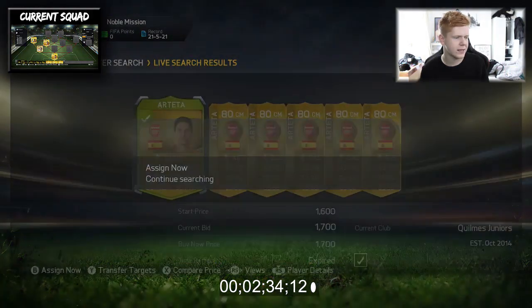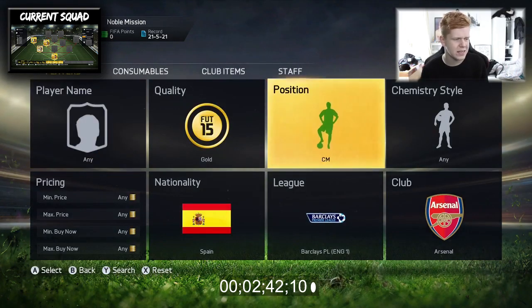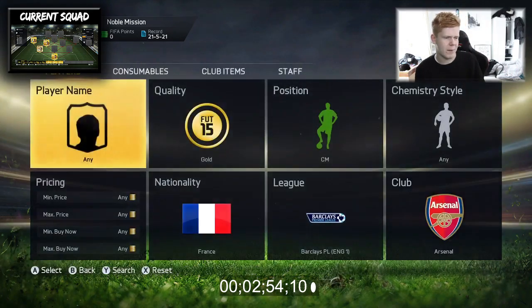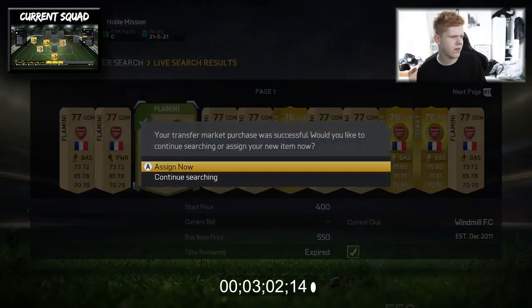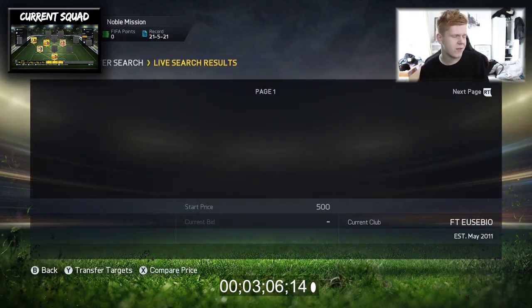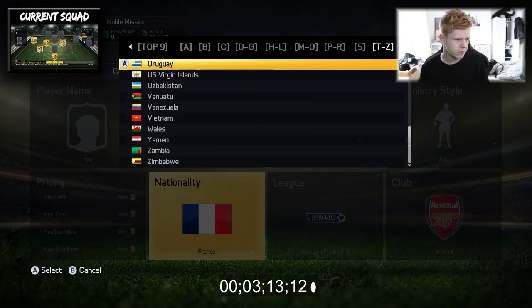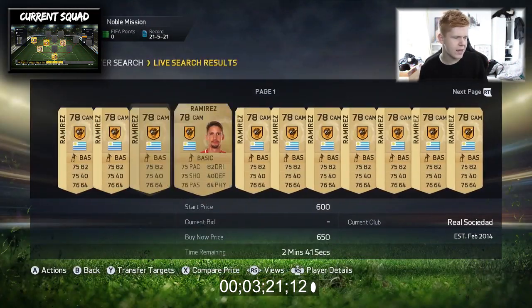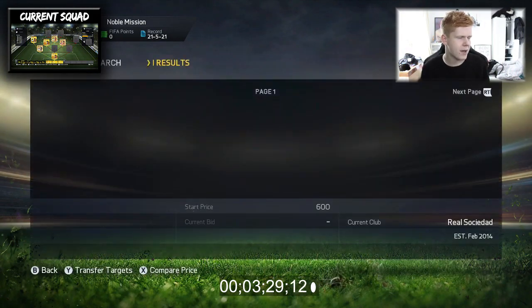Arteta is actually a pretty decent player. He seems to be lacking in pace this year - 43 pace. That's quite a big downgrade from what he was - I believe it was like 70s or 60s last time. We're also going to buy another centre-mid: Flamini. And we've got Ramirez from Uruguay in the Barclays Premier League - he looks like a pretty overpowered player, to be fair. We'll assign him now.